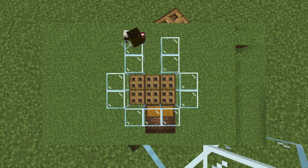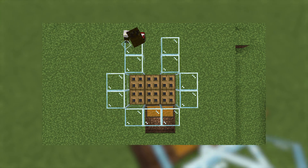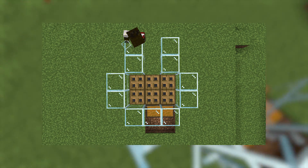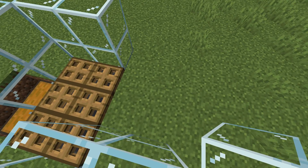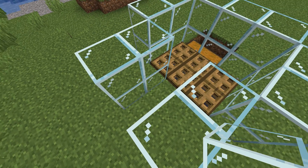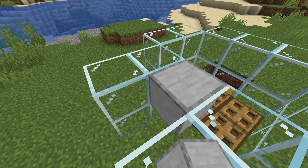Get your building blocks out and place a 2 block high wall on the front and sides, as shown on screen. On the back side, place a 2 high wall pointing straight back. Take your 2 solid blocks and place them between the 2 blocks right here.